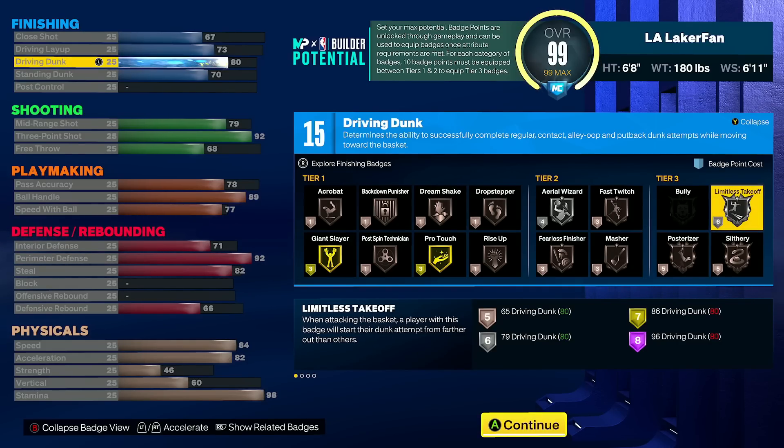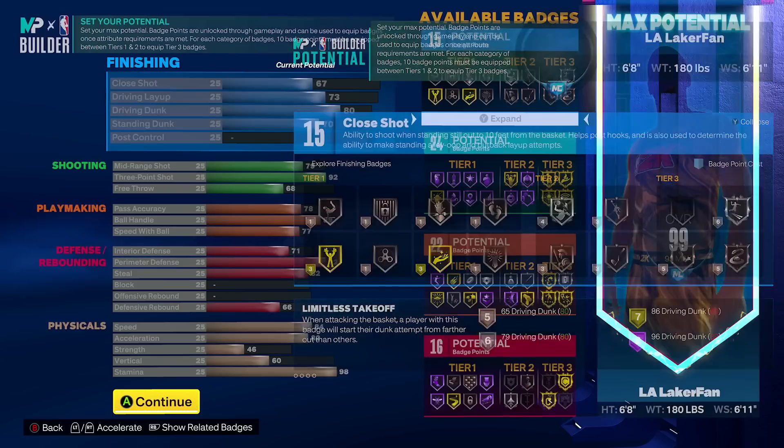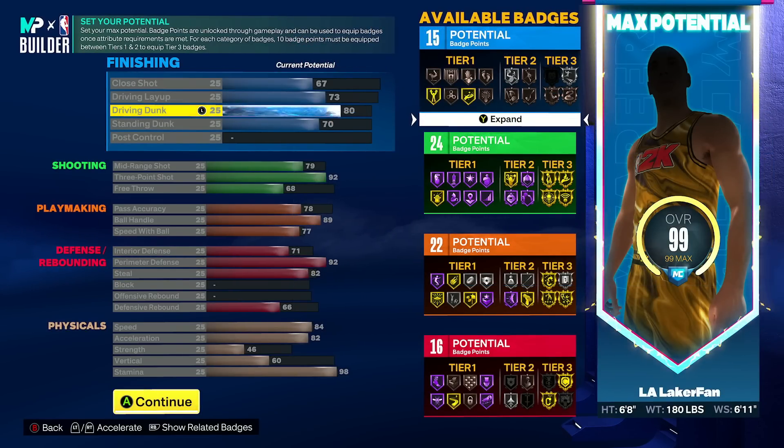We're gonna be adding one finishing badge point for the silver limitless takeoff. 80 driving dunk for quick drops paired with 60 vertical — you're gonna be able to do that. AK doesn't care too much about the dunk meter stuff, and that's gonna be plenty fine with the way that we're gonna play. 80 dunk cuts it, it's good enough.